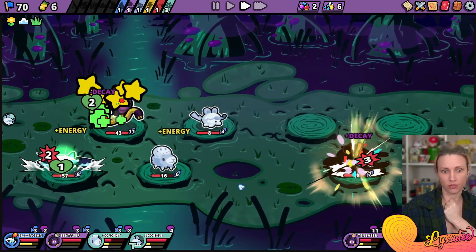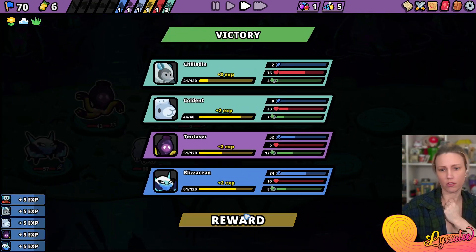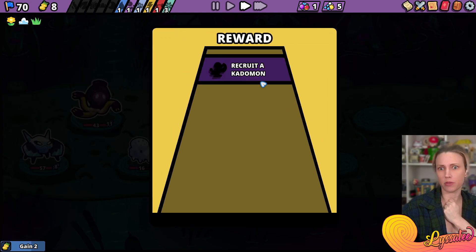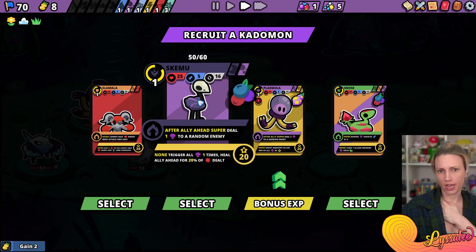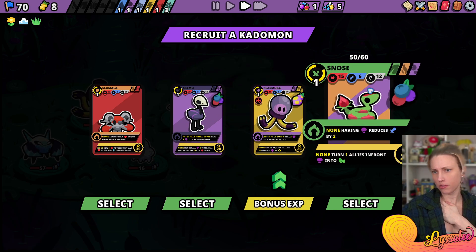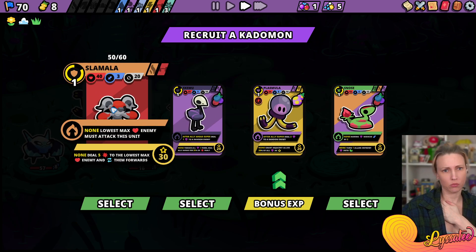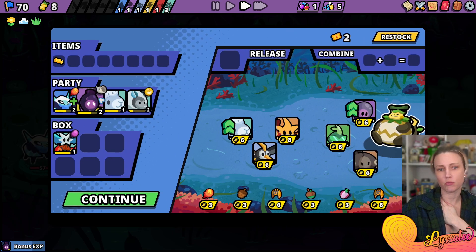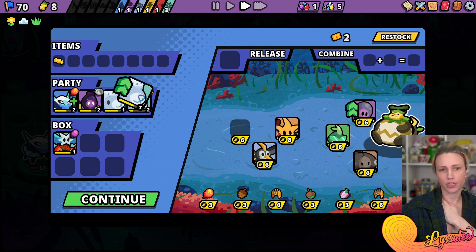This is really helpful! Two money, recruit a Katamon. Skambu, Nose Plasmula. We're going to summon Slamala - Slamala! We're going to take Plasmula. We're going to update Cold Dent.